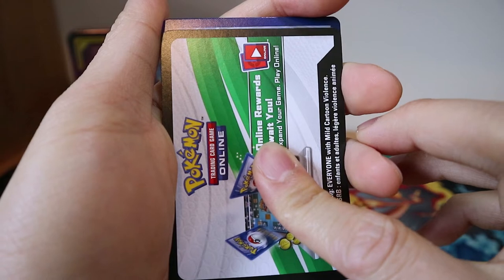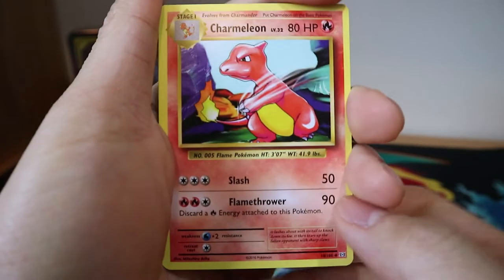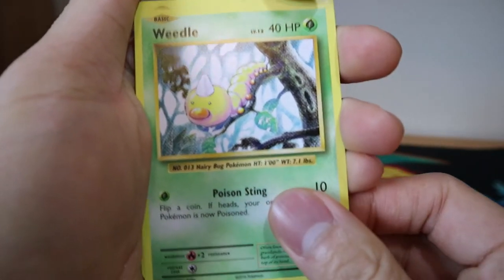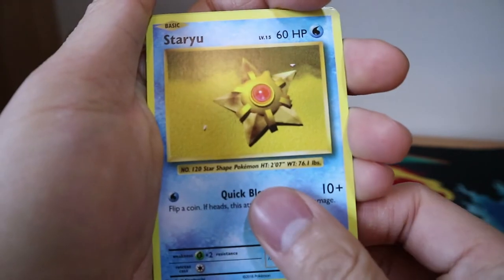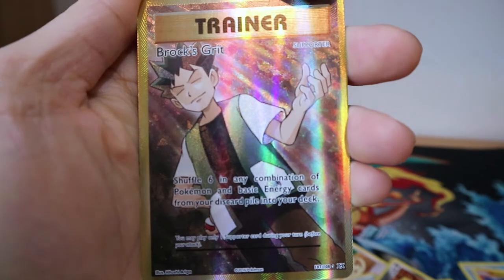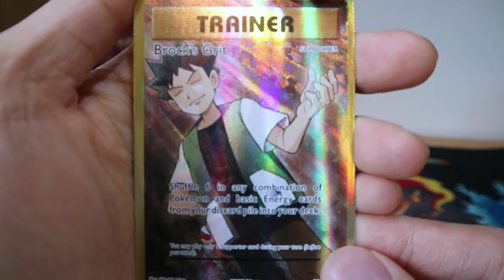The SD card ran out of memory, so here we go with the Evolutions unpacking again. Here's the code — enjoy. First we have a Charmeleon, Charizard Spirit Link, Poliwhirl, Weedle, Electabuzz, Drowzee, Staryu, a Metal Energy, a Reverse Holo Starmie, and a Brock's Grit full trainer card. Very nice — I love this original Generation 1 Brock, not the new design.